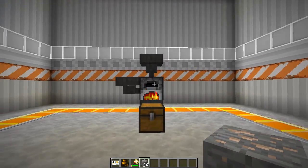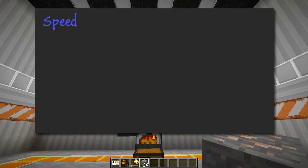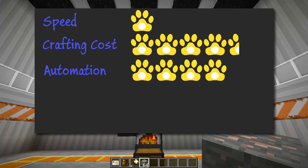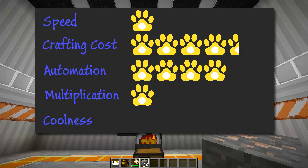Let's look at the marks for vanilla. It's pretty slow with no way to speed it up, so I gave it one paw. Cost is very cheap — just some cobble and fuel — so four and a half. Automation is easy with hoppers, so four. Multiplication is zero, so just one paw. And coolness — not very cool at all — half a paw.